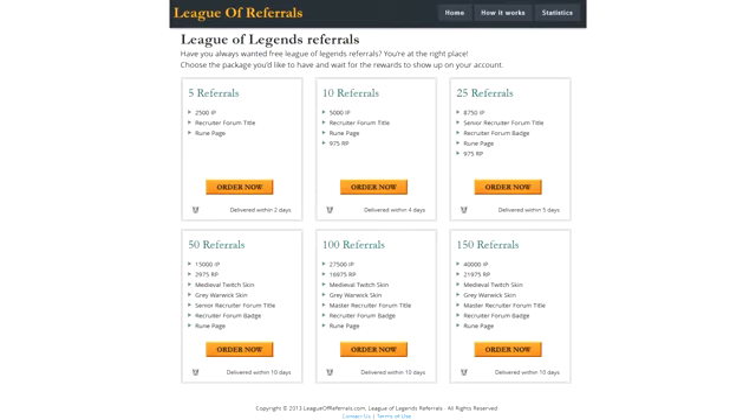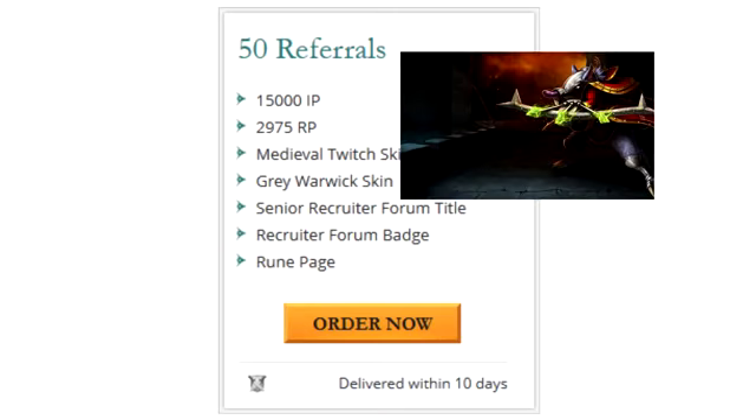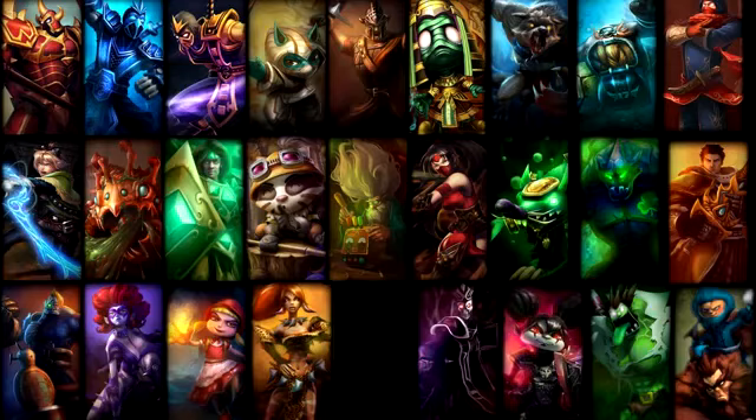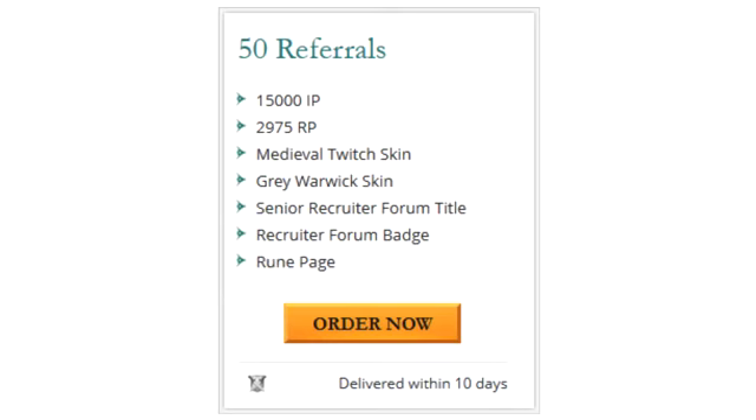I got on the website, ordered myself the 50 referral package, and yeah, look where I am today. I got the 50 League of Legends referral package, the medieval twitch skin, 15k IP which I've already spent on buying runes, 3k RP which is perfect for the legacy skins in the store right now, and 100 Zyra — gifted that to my friend and bought it for myself — plus some other skins as well.